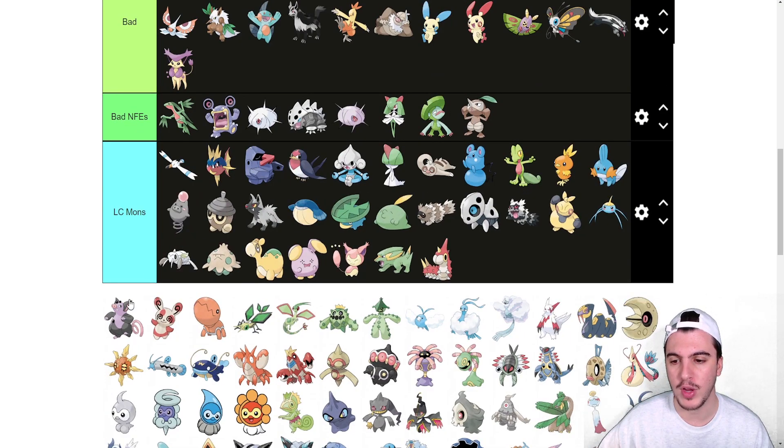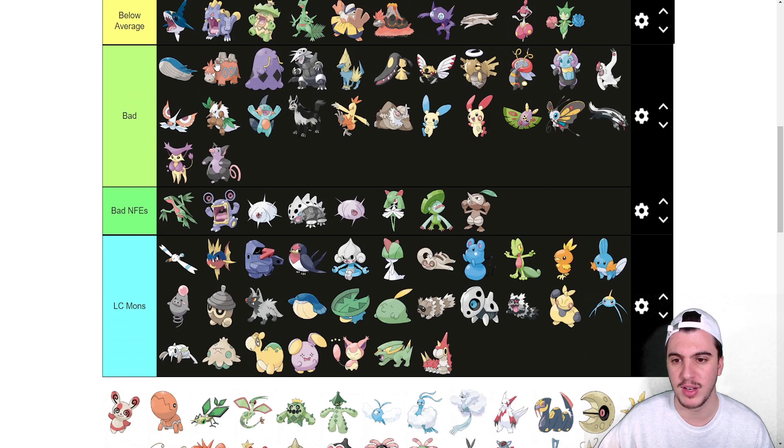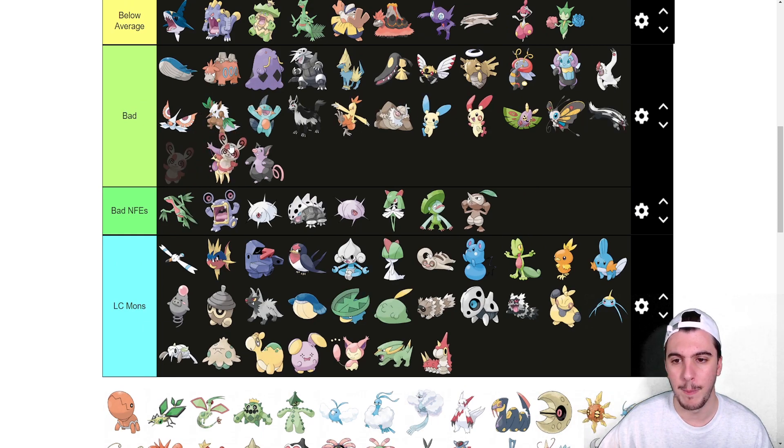Spoink goes in LC, Grumpig is bad — Thick Fat but bad coverage, not going any higher. Spinda is also bad. Teeter Dance is cute, and this thing should get every dance move including Quiver Dance — it doesn't — and its stats are terrible at base 60 all around.